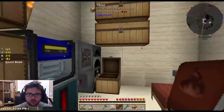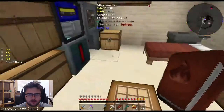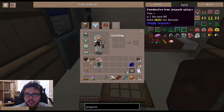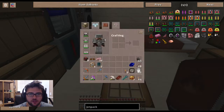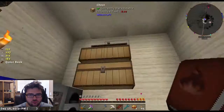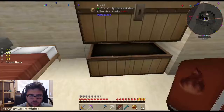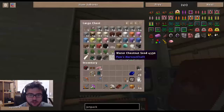Let's look at the recipe for the conductive iron jetpack. We need the iron thrusters, which I really feel like I already made. The game is trolling me right now - do you guys see any capacitors anywhere? I don't see any capacitors anywhere.